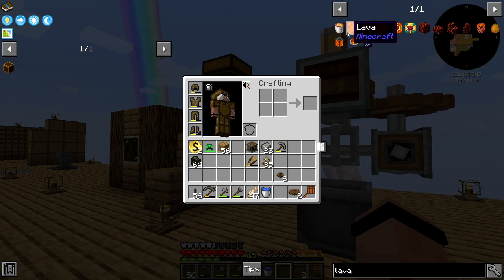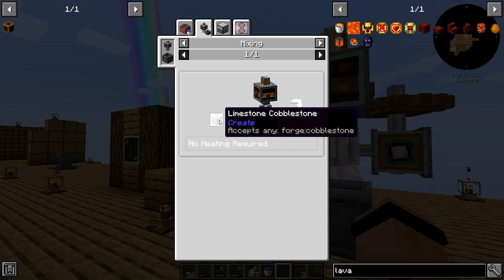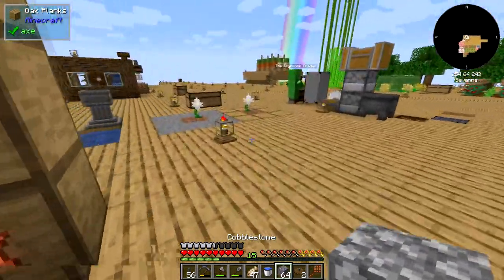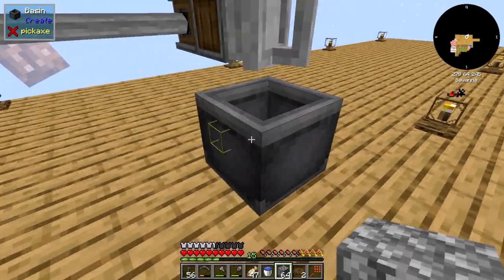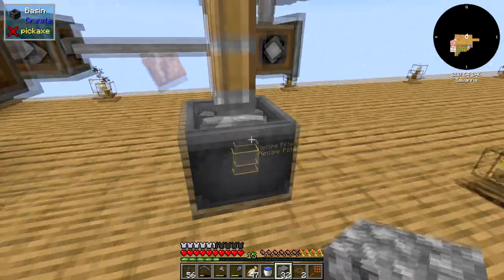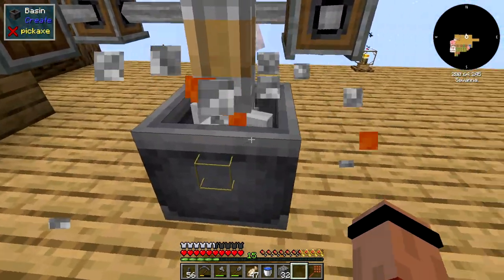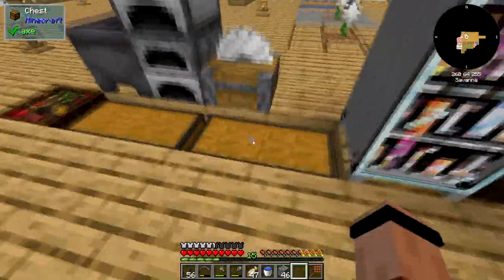Does it have to be cobblestone? It is any cobblestone, any forged cobblestone. So it's got to be actual cobblestone. Let's grab some from storage. I only need one little stack. It's doing its thing — let's just throw some of that in there.